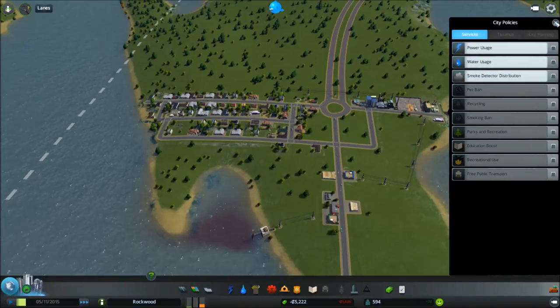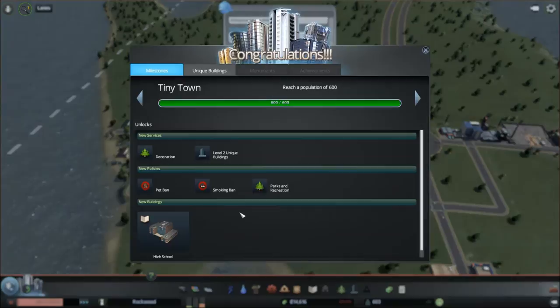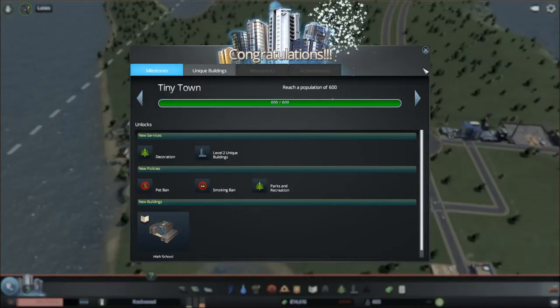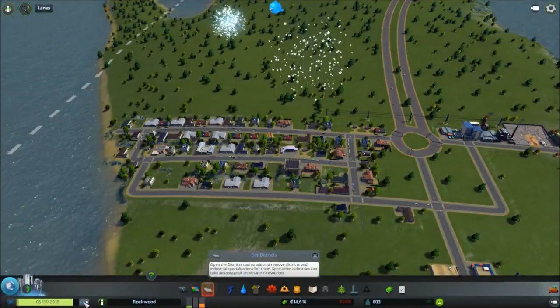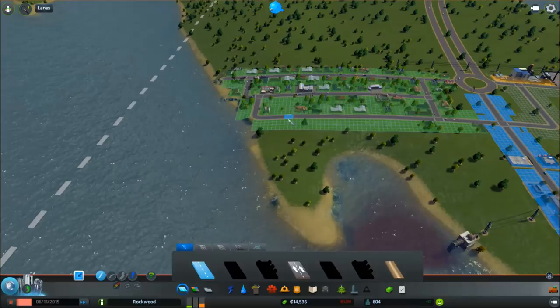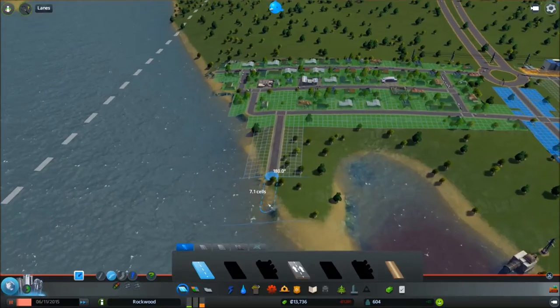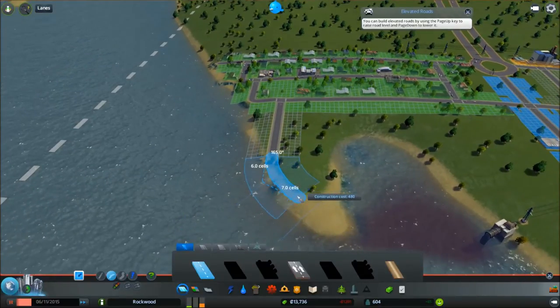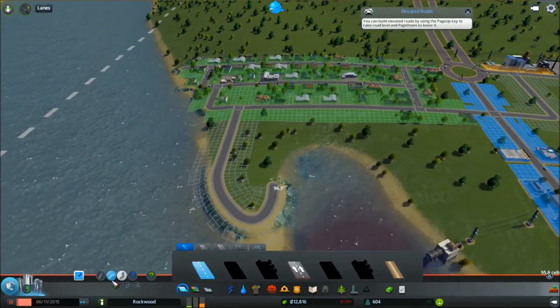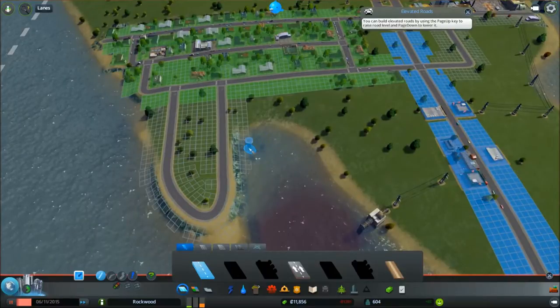I can set policies. I'm not going to worry about any of that right now. That should give us a little influx of cash. We can now build a high school, and we have level 2 buildings. Parks. So what we're going to do is pause. I'm going to build a road like so, and then we're going to go to the curvy road tool, pull it over like this, and it'll bend back over like so. And we'll grab the straight road tool, and that will come out like that. There we go. Perfect-ish.